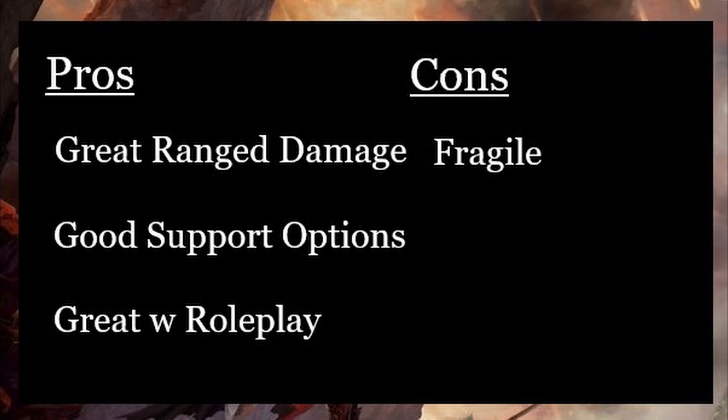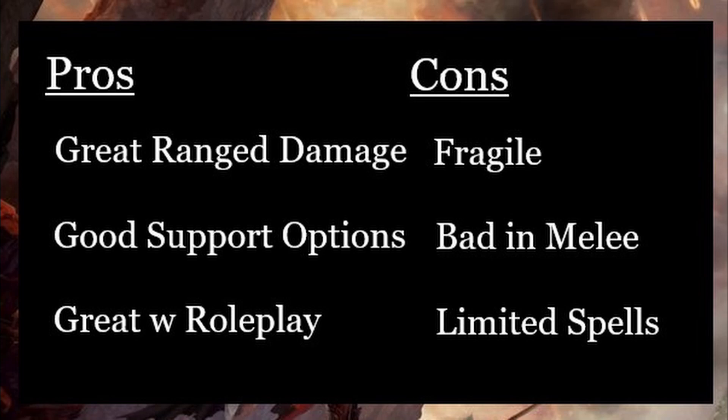The second main negative of the Sorcerer is that they are bad in melee. If there were ever a class to keep out of melee entirely, it's the Sorcerer. With no armor proficiencies, low hit points, and little to no good melee weapon proficiencies to be gained, the Sorcerer should be kept as far away from the frontline as possible. Finally, the last main negative of the Sorcerer is that they have a limited spell selection. The Sorcerer doesn't get access to as many spells as other casters do, especially at early levels, and swapping them out is limited to level-ups only. This rigid spell selection means that the Sorcerer player needs to know what role they fill and what spells they need from the get-go, as they'll have fewer options to choose from during gameplay.